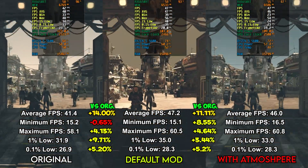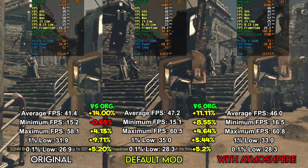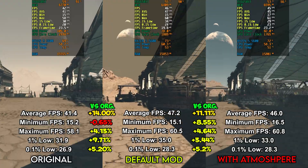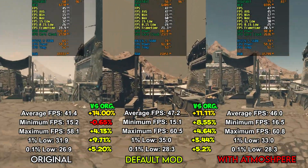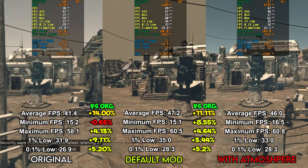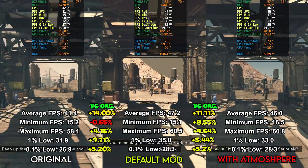In Akila City, which is one of the laggiest areas in the entire game, the mod is way less impressive. It still provides a very slight performance improvement, especially on the atmospheric version, but it's very marginal. The default mod provides a 14% improvement to average FPS, which is the biggest boost; in other metrics, both versions provide a 4–9% performance improvement. Any performance boost is better than none, and combined with the massive boost in Neon, this mod might actually be worth considering.